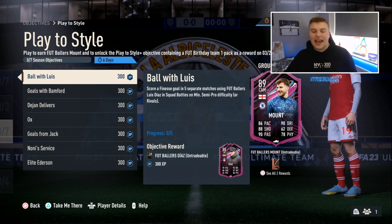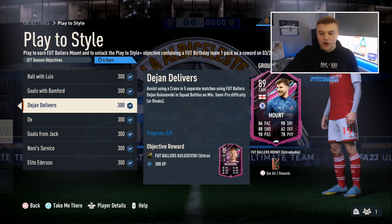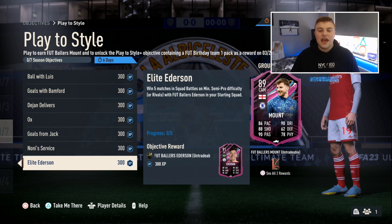For example, if you do 84 Luis Diaz, you get 88 Luis Diaz. As you can see at the top, if you complete every single one of these objectives, it will then give you another objective to be able to play to unlock a guaranteed FUT Birthday Team 1 pack.